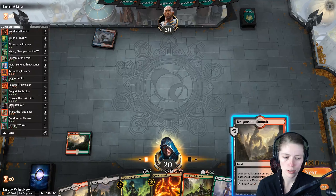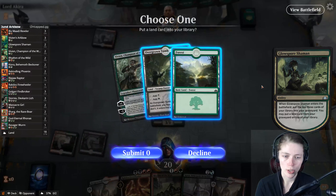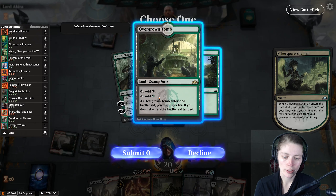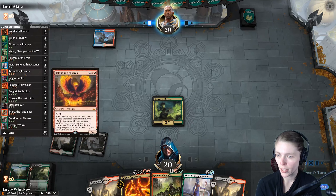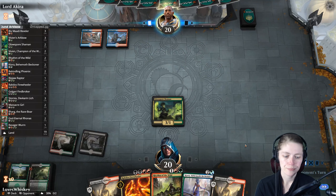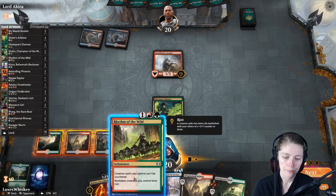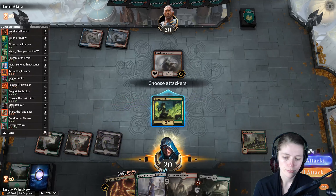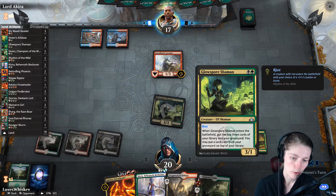Dragon Skull Summit — we want to drop our Swamp and Glow Spore Shaman. Do we want another land? I think we do need another green land so I'll put that on top for Findbrokers, Ripjaw Raptors, Ravager Worms, God-Eternals. They're probably not going to shoot our Glow Spore Shaman. I'm going to Rhythm of the Wild and attack. I don't think they're going to block. If this is a Dreadhorde Arcanist deck they probably have plenty of removal so getting in for three is a luxury.